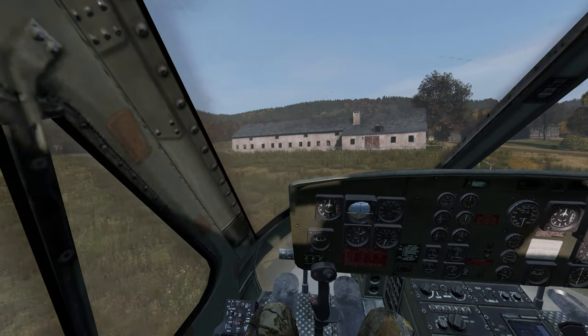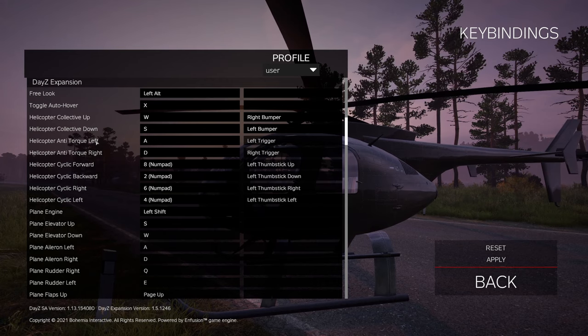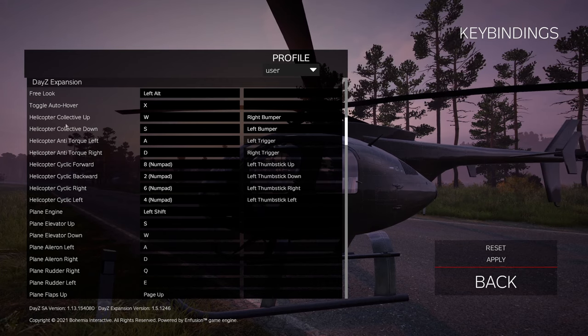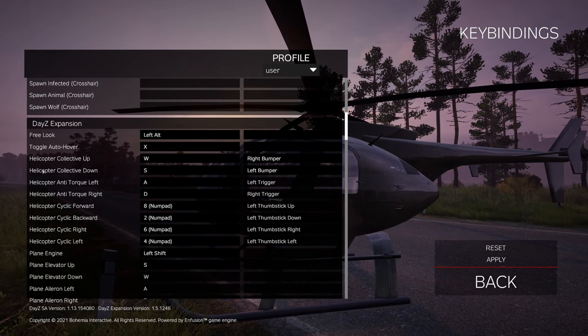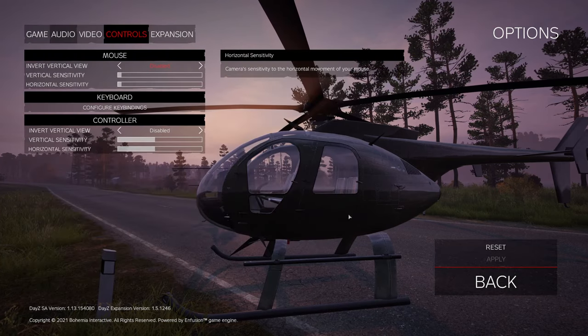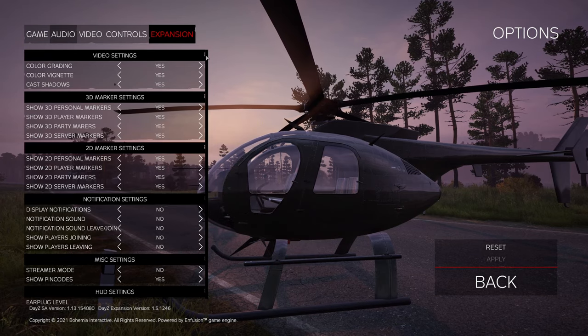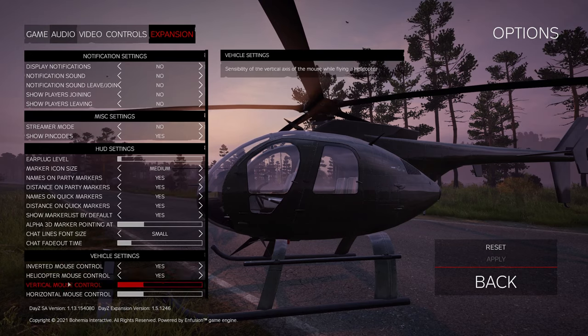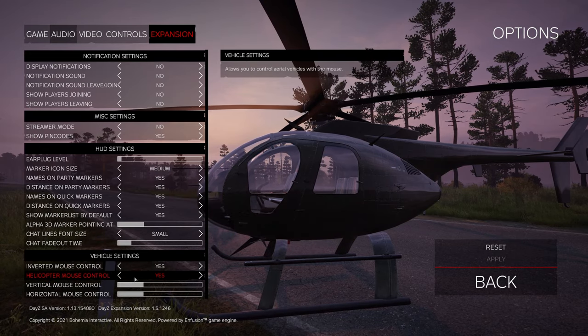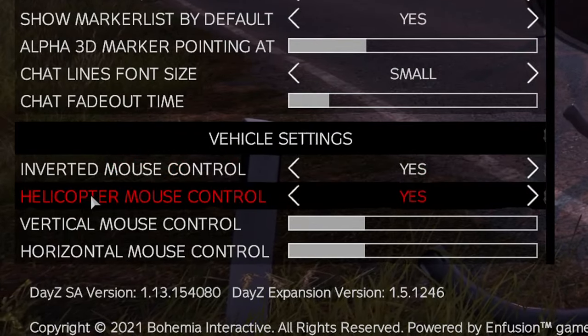It's done more than the DayZ devs have. Go through and make sure you don't mix up the cyclic left and right — annoyingly they're in a different order to the pedals. Then go into options, make sure you apply to save it, go back, and go into options again. Then click Expansion and scroll all the way down to the bottom of this menu.